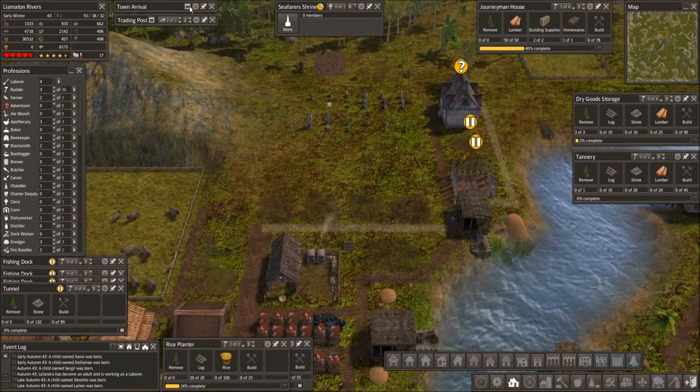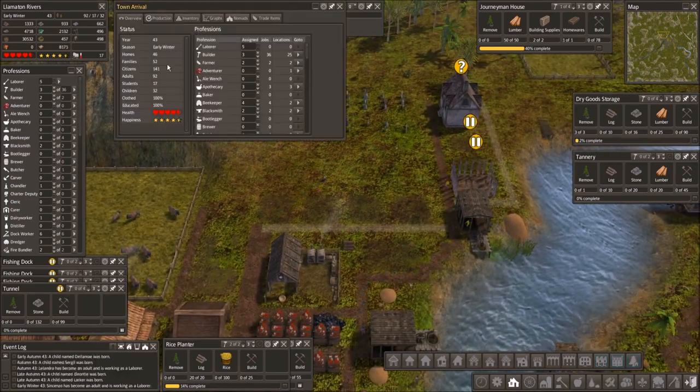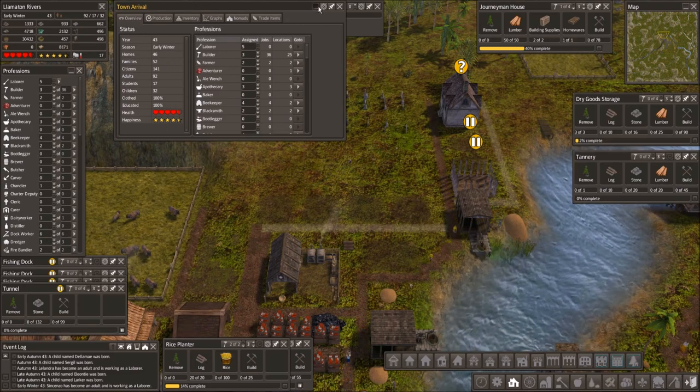How are we looking? 46 homes, 52 families. So we need some more homes.